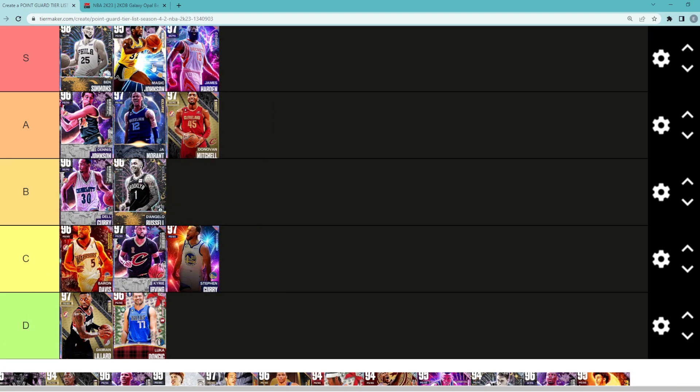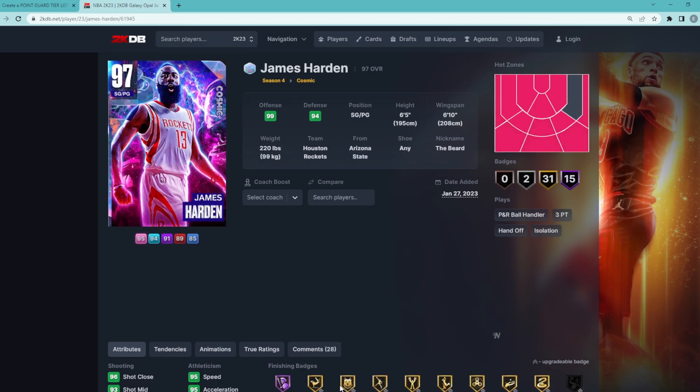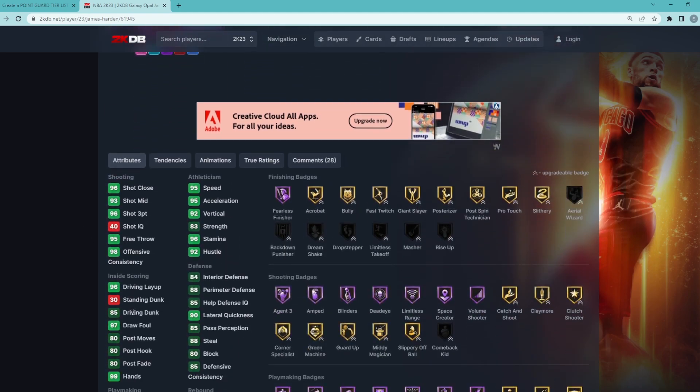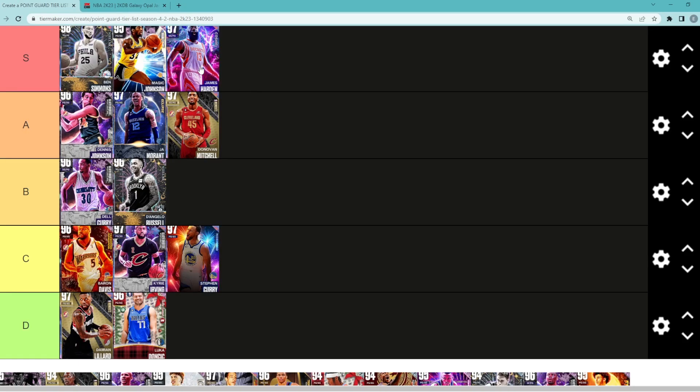James Harden is easily going to be in the S tier category. This is probably the most fun card to use in MyTeam right now, even over guys like Tim Thomas and some other really good cards. He's got a great jump shot, his sigs feel like James Harden in real life, his movement is super elite, and he actually plays solid defense. He pretty much greens from anywhere on the court with that jump shot being super fast. So James Harden is a top five point guard, probably number two behind Ben Simmons.